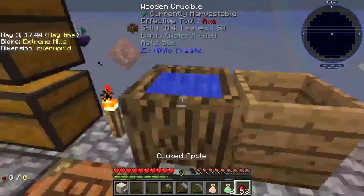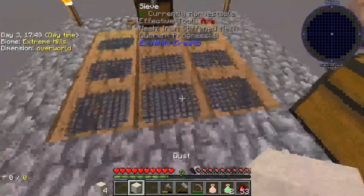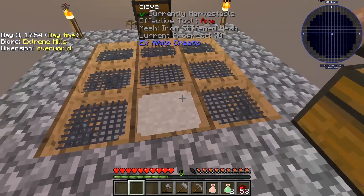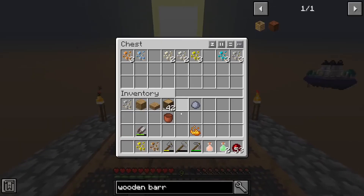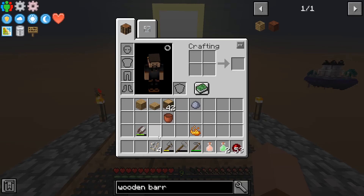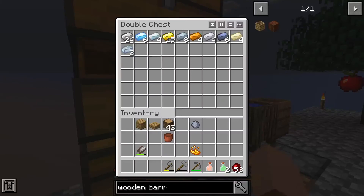Another thing we can actually do with dust is sieve it. Put it in here and dust gets us a whole different set of things — we have blaze powder, and we have another aluminum ingot here ready for us too.